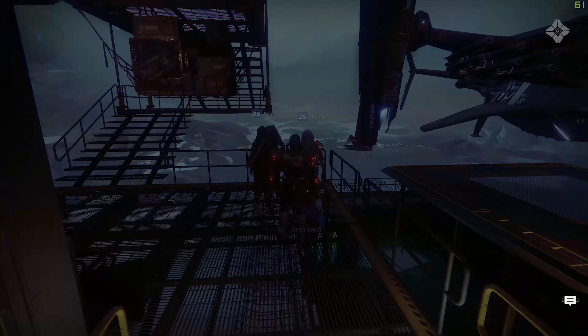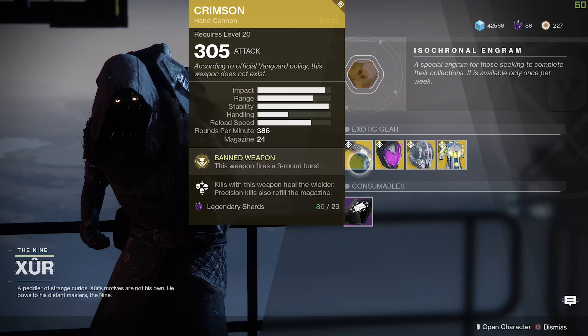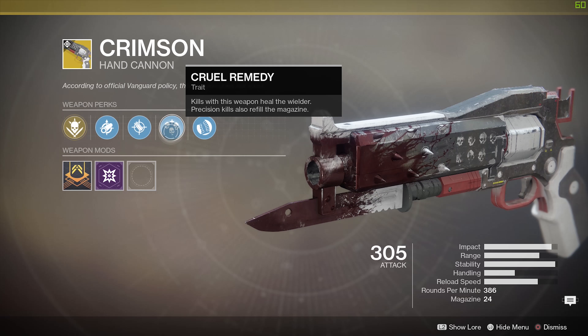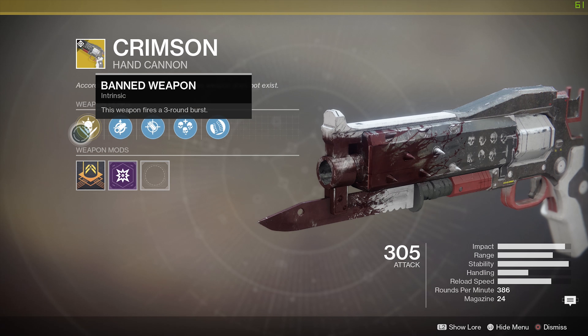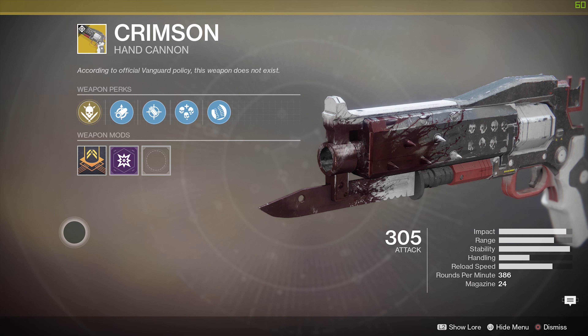First things first, he's got the Crimson. The Crimson is a great weapon — if you want to see my full review you can click the link above. The main trait is Cruel Remedy: kills with this weapon heal the wielder, and precision kills also refill the magazine. It's also got Banned Weapon — this weapon fires a three-round burst. It's not a sidearm, it is a hand cannon, though it just feels like a sidearm for the most part.